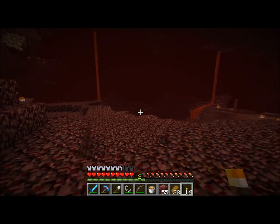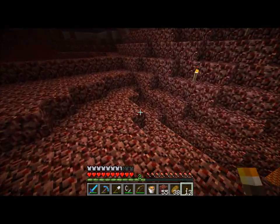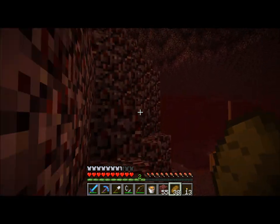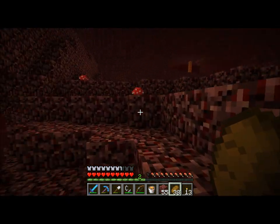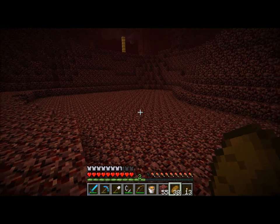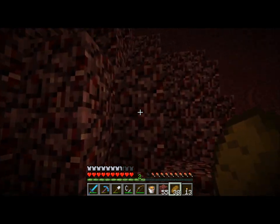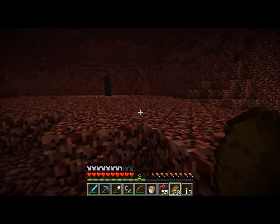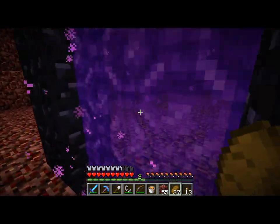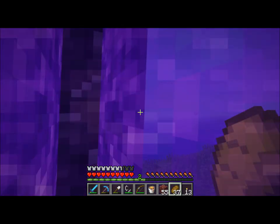I'm going to put a torch here so when I come down, I can look around, see it, and know that I went left. So we didn't get a blaze rod, which is unfortunate, but that's okay — we don't need one for quite a while. Realistically we don't have much use for one right now. We don't need fire resistance potions right now unless we're going to make a blaze trap, which would be nice — I'd like to farm some blaze rods because they work better than coal, and I've never had a chance to do that before.